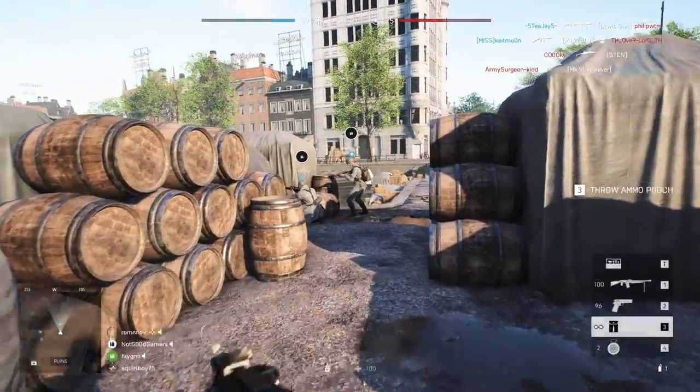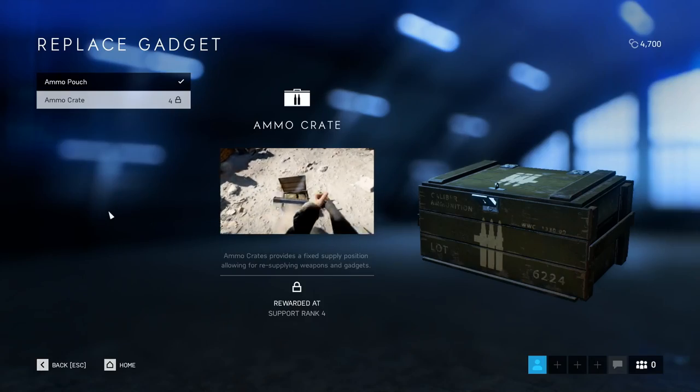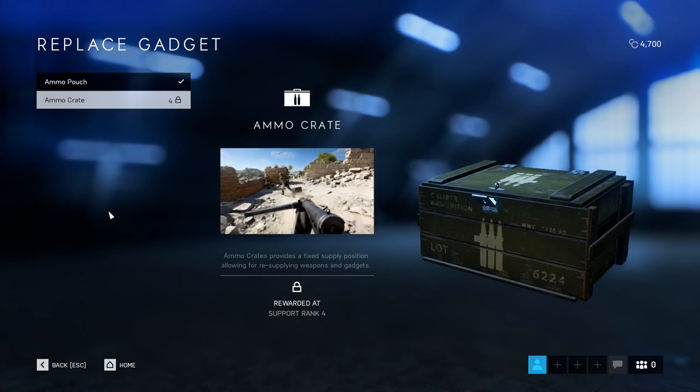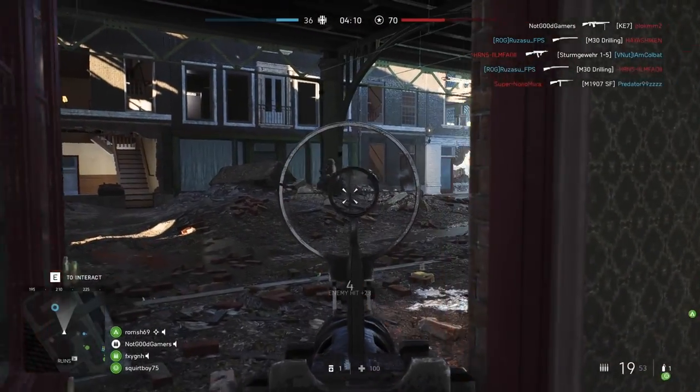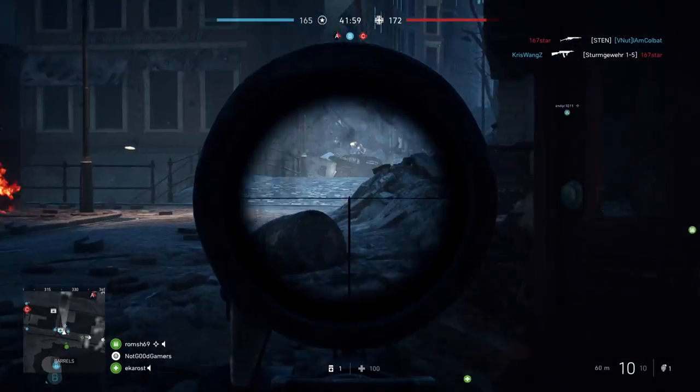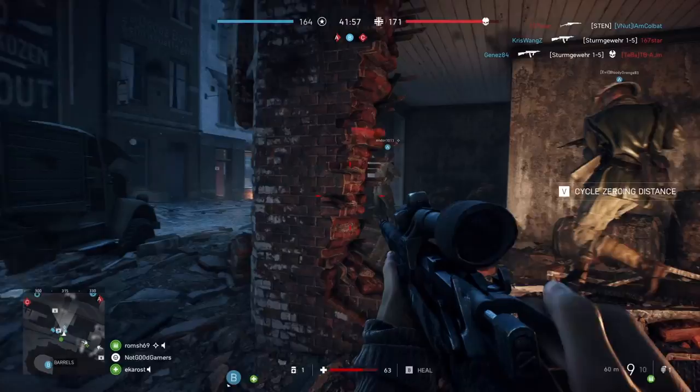For Support, they are equipped with machine guns and shotguns. Similar to the Medic, Support classes provide ammo and ammo crates for teammates, which can be crucial in battle as ammo is scarce in the game. If you run out of ammo you have to get it at fixed supply stations, so the Support class will definitely make your life easier.